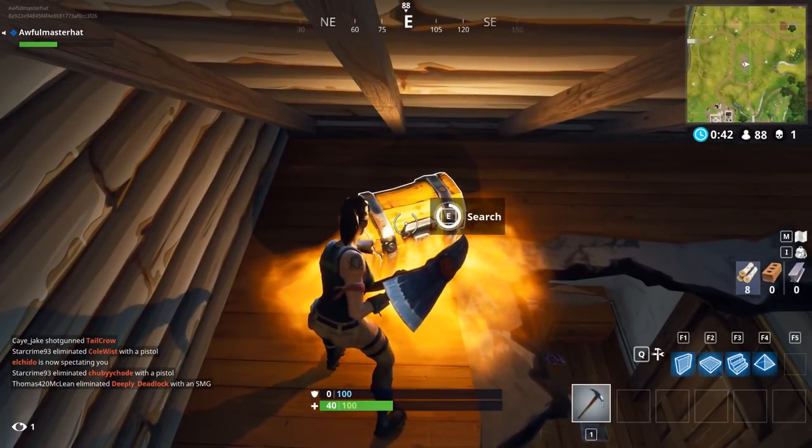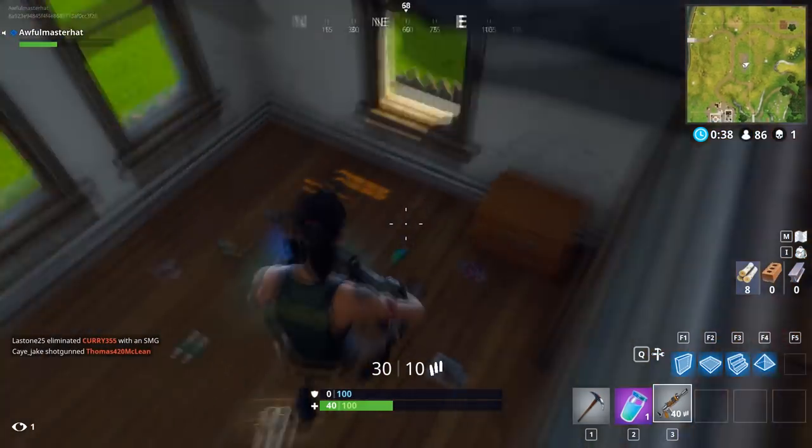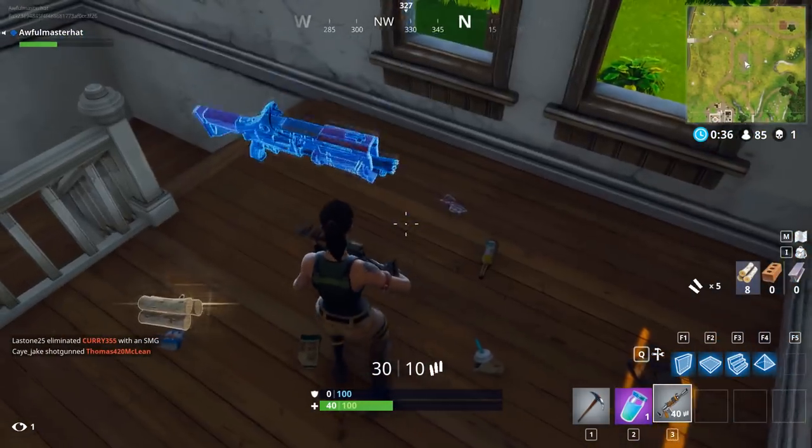The important thing in this is to open as many glowy chests as possible, and if you see an item glow more than others it's probably good, so you should probably pick it up.